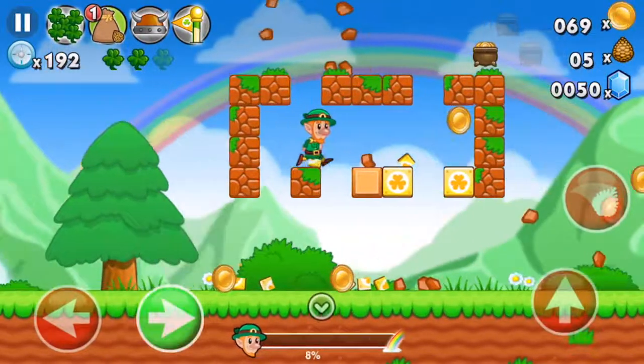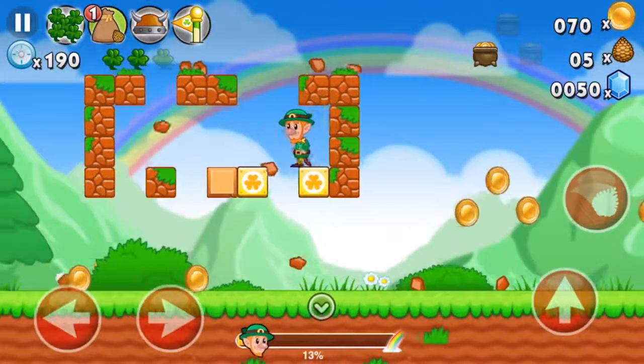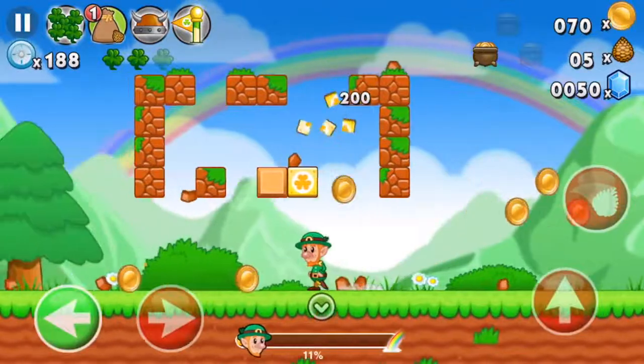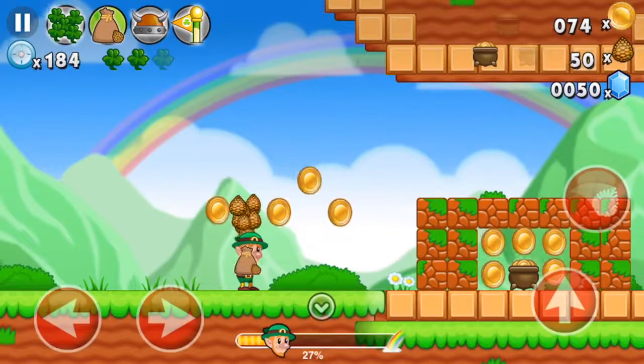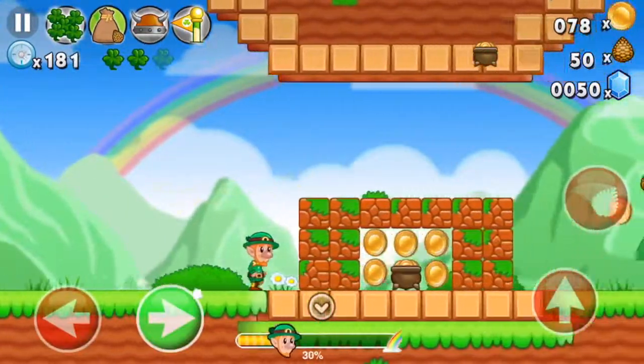The bar with the leprechaun on it at the bottom — the one that keeps moving — it shows how far you've come within the stage and how much you have left to complete it.